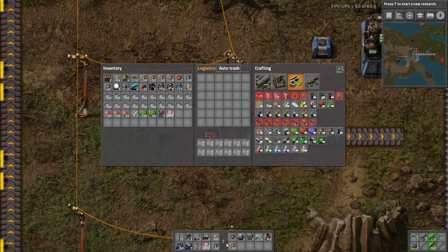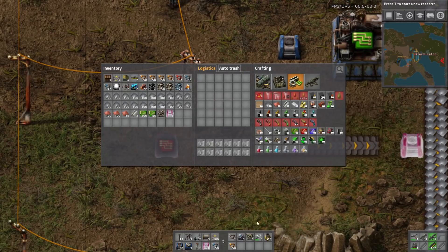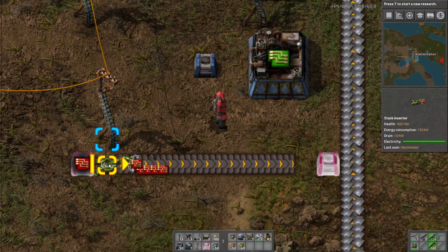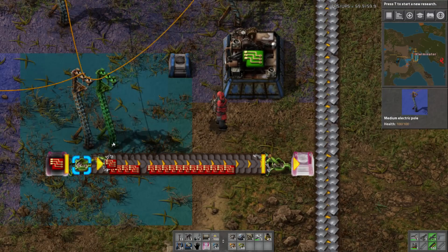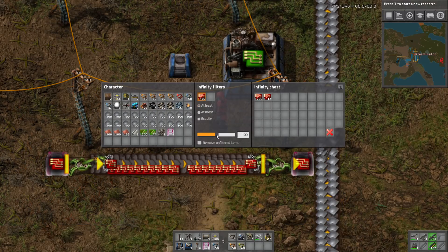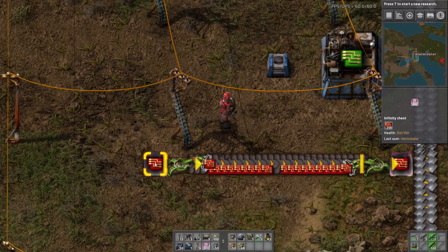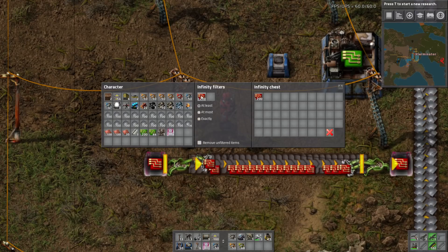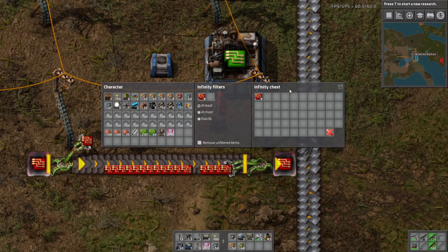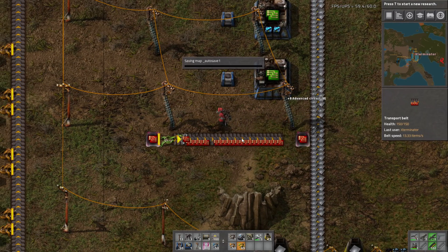To demonstrate, I'll use two infinity chests with stack inserters. One chest set to 'at most 6' acts as a void chest, and the other set to 'at least 200' acts as a spawning chest. So this is acting as a void chest and this is acting as a spawning chest.